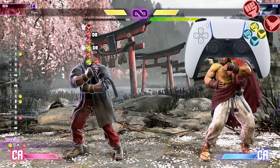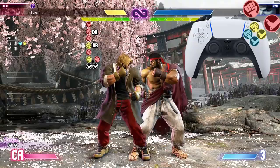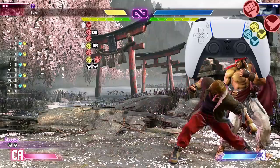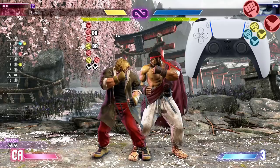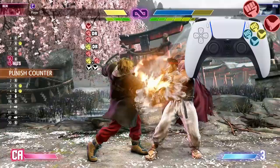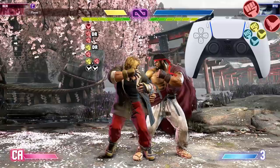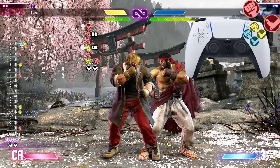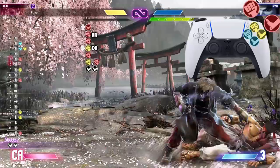After that medium punch heavy punch target combo, we're going into Ken's quick dash, which you get by pressing any two kicks together. I'm going to use light and medium because they're right beside each other and you can press it with your thumb. Now, you can't go directly from the heavy punch, so we need to go from the crouching medium punch drive rush all the way down to the quick dash. Now let's go from the second heavy punch all the way down to the quick dash, and then from the heavy punch drive rush all the way down to the quick dash.